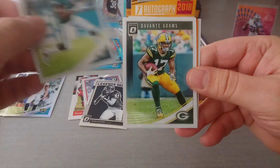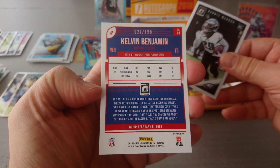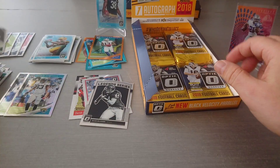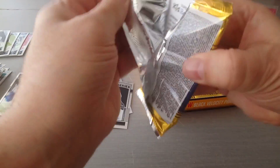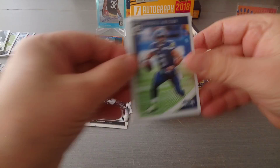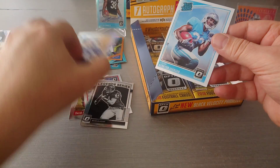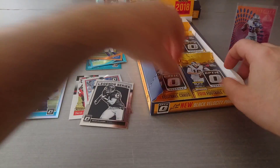Nelson Agholor, Davante Adams, Kelvin Benjamin in orange 121/199, and Avante Maddox is the rookie. Russell Wilson, Kareem Hunt, John Kelly is the prism, and Kerryon Johnson rated rookie.